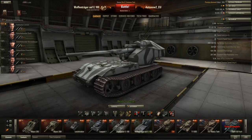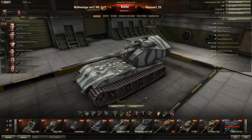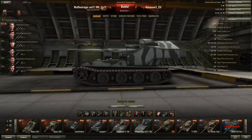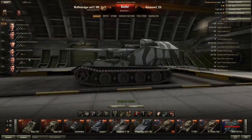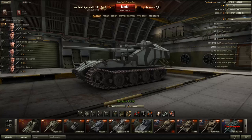As this uses the E100 hull, it's got great frontal armor — 200 millimeters on the upper glacis. However, the lower glacis is poor, just like on the E100, and the transmission and engine are mounted right behind it, so you'll be set on fire quite often. Side armor is 120 millimeters, which isn't great and won't really protect you. Rear armor is 150 millimeters but it's a very small area and very flat.